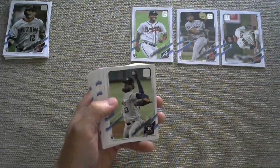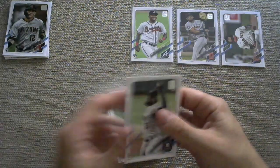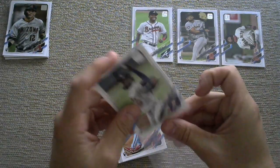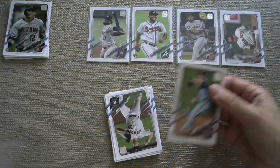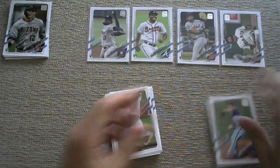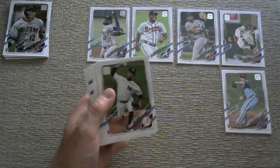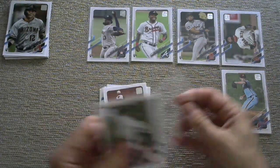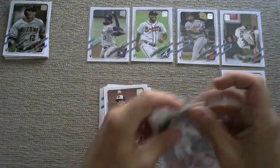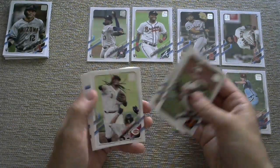I'm not really stopping and spending a whole lot of time on the regular base cards of the veterans and the other stars. I'm just focused on rookies and parallels. We do have more rookies — Christian Javier, a Spencer Howard. So it looks like we've got five rookies already. Six rookies now with Deivi Garcia. We started out slow, but here's the thing with the hanger boxes: they can pick up steam at any time.